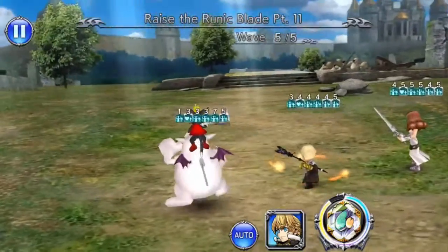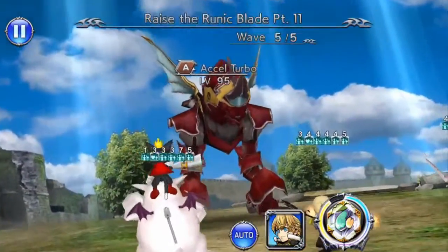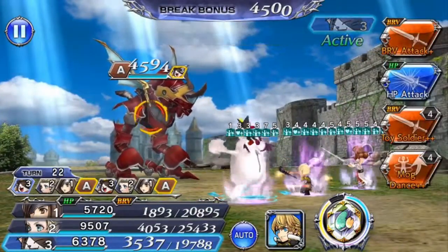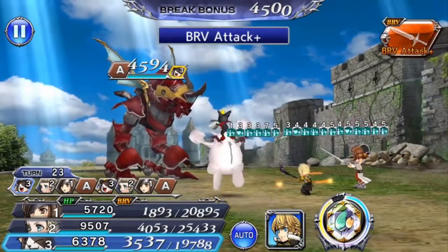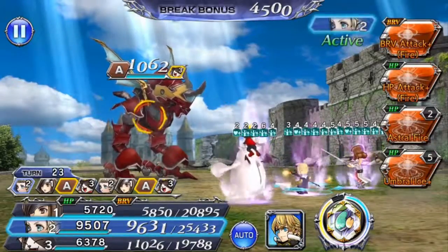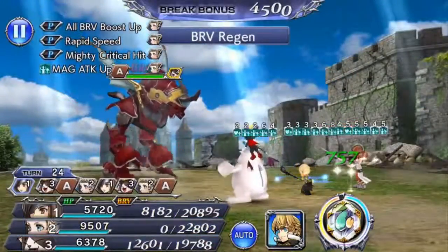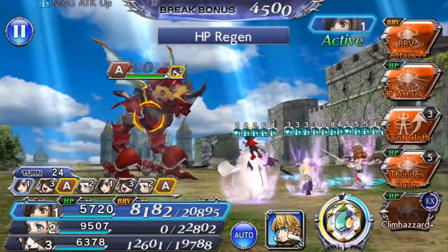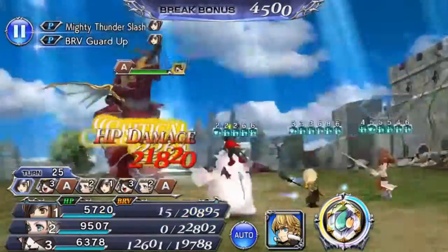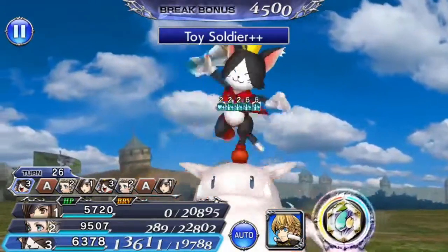We've entered into the final wave with a fairly decent setup going for us. We have no more setup damage, so we'll just start dishing it out. I'm going to conserve Papalimo for the transition to Lail for just a bit longer. You usually want to push these back as much as you can until the boss starts putting you in a real danger zone — so toy soldier here.